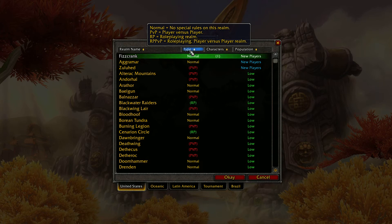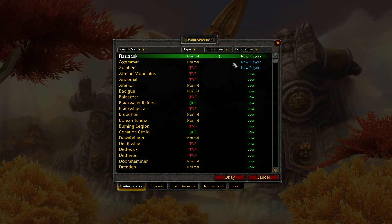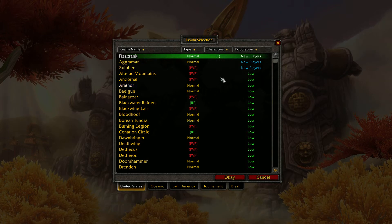RP PVP is the same as a PVP realm, only they role-play the encounters the same way they would on an RP realm. It can be a little more intense than regular Player versus Player, so you want to be careful with those. To start out with, you want to start with Normal — you're just starting and getting used to the game. Then you can go to these other realm types and play around on them. The trial version is a good way to do that. Do two or three toons on Normal, then go to a PVP realm and see what it's about.